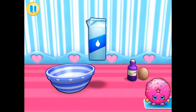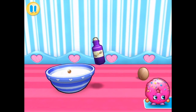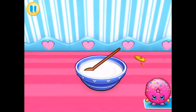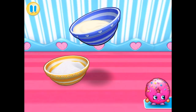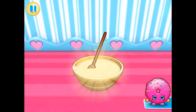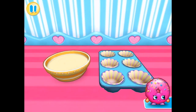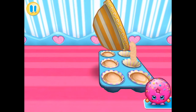And now we need to make the wet ingredients — some milk, vanilla extract, and an egg. Another coin fell out. Let's stir it all around. Let's add the wet ingredients to the dry ingredients and stir all that around too. Look, we can push all the little patty pans in, and now we can pour the mixture into each little muffin case.